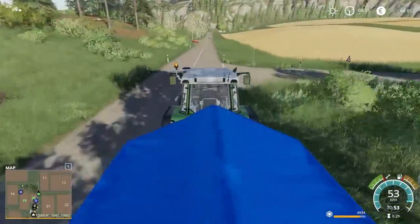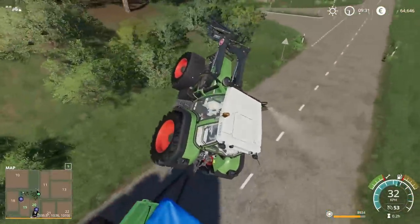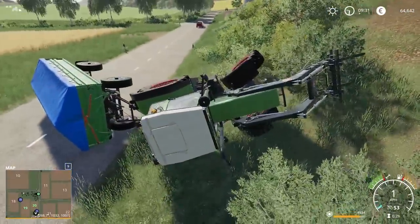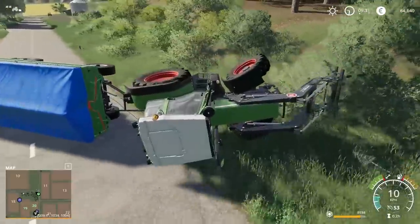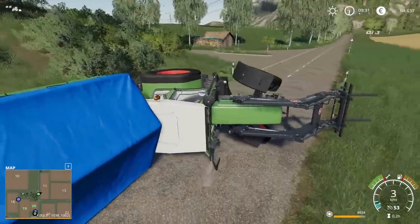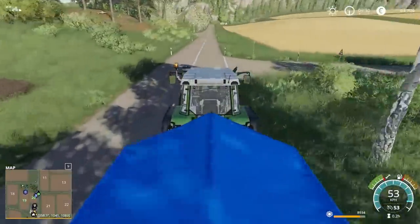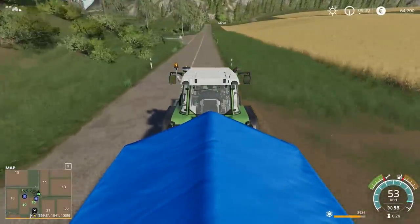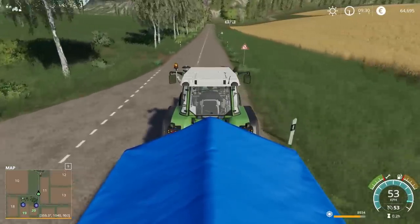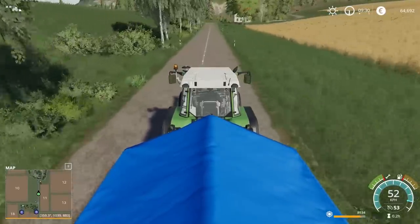I don't know what happens if you crash into a vehicle — let's try it. What's the worst that could happen? What a fool I was. I'm sure I could work my way out of this. So yeah, I fixed it. We did it for science, but that wasn't quite what I thought was going to happen. I thought maybe there'd be a crash and you'd get fined or something. I didn't think the vehicles would defy the laws of physics and go flying into the sky.